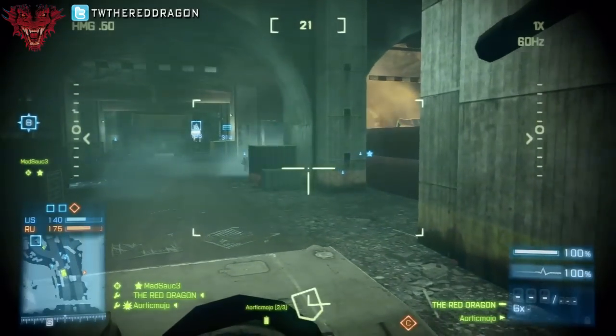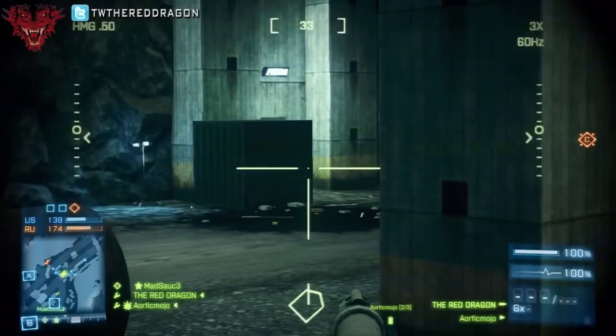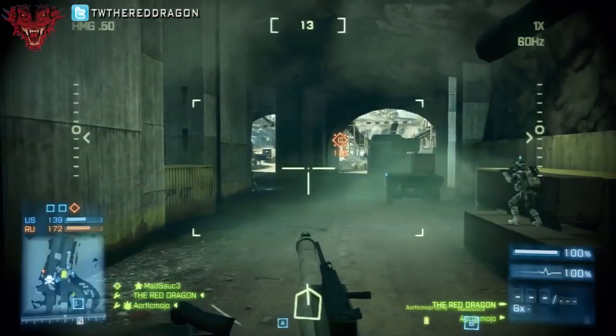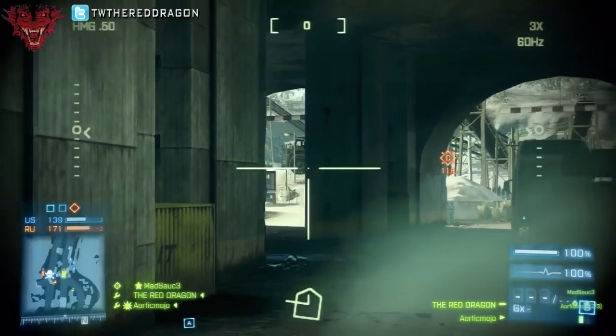The proximity scan doesn't have a very large radius, but it's good enough — so if somebody tries to sneak up on you and plant C4 or something like that, you're going to be able to catch those people.